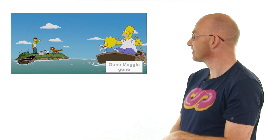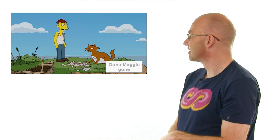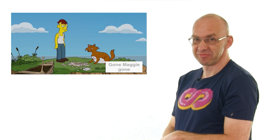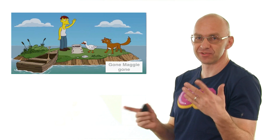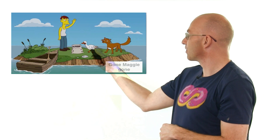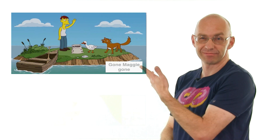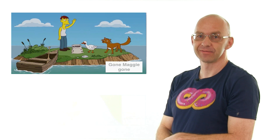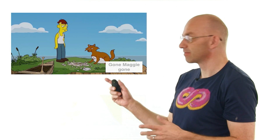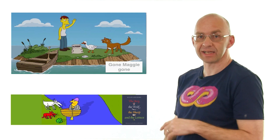The Simpsons then presents another version of the same problem: a fox, duck, and corn situation. It's exactly the same structure — one wants to eat the other, forming the same chain of constraints. The presented 'solution' in the show was that the fox ate the duck which ate the corn, but now the fox weighs a lot more and is still too heavy for the boat — so it's actually not a solution, just a second phrasing of the same problem.